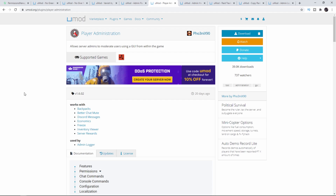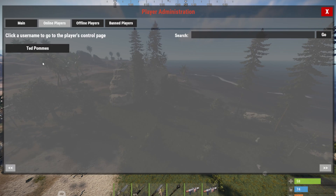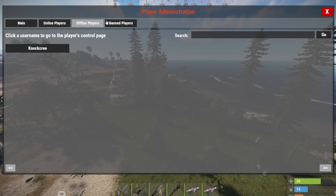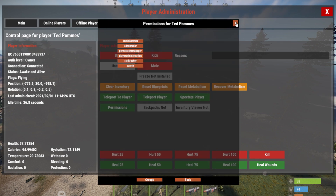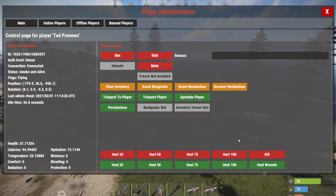Next up is Player Administration. We can do slash p admin for player admin, then go to online players, offline players, or banned players. Going to online players and my account, you can see a lot of information — I can hurt myself, heal myself, teleport to the player or teleport the player to me, see what permissions the player has, clear the inventory, reset the blueprints, and more. Also kicking them, banning them, etc. If you have the inventory viewer plugin installed, these buttons will also enable and you can watch their inventory. There are a few more things you can add to this, making it a super powerful plugin to see exactly what is going on player-wise.